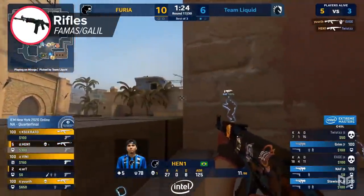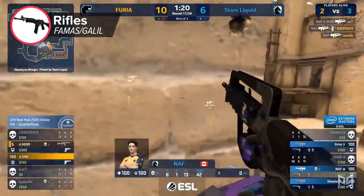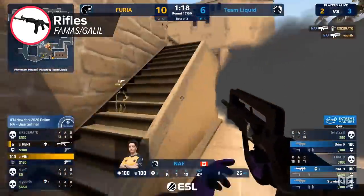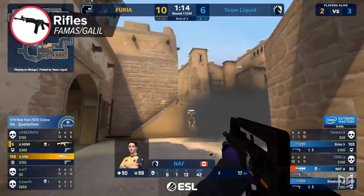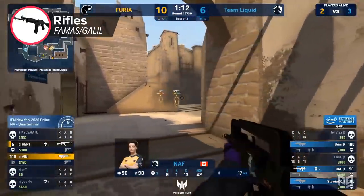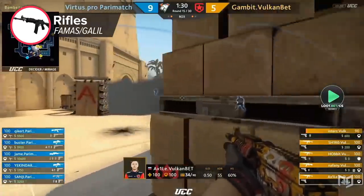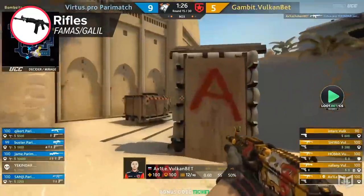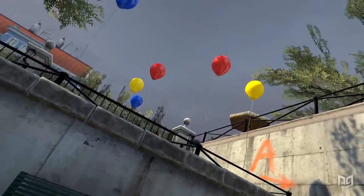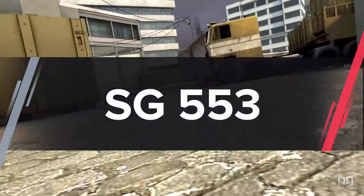For both budget rifles — the FAMAS and the Galil — people make exactly the same mistake: not learning the spray pattern. We get it, you'll probably use the AK and M4 more, so you don't want to spend the most time practicing those guns. But if you want to start winning more force buys, learning how to spray with these weapons will greatly improve your odds, and you'll quickly realize they're both much better guns than you might have initially thought.